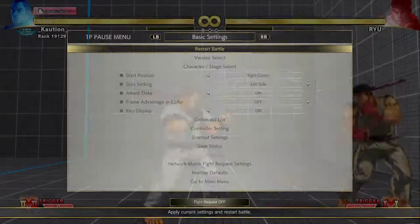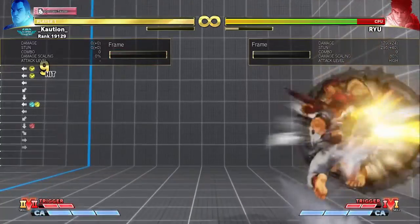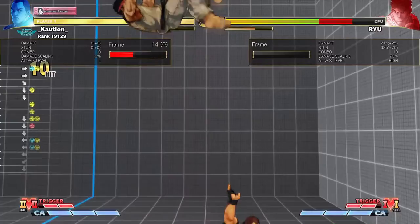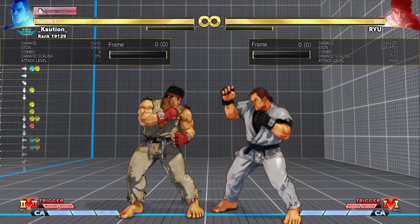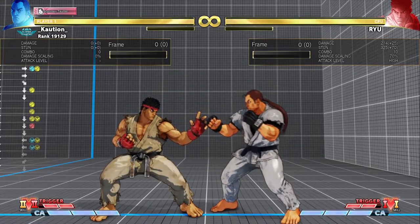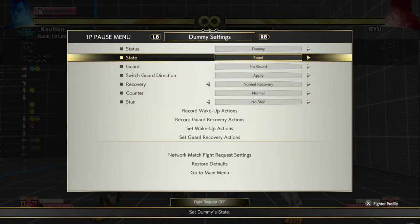I recommend — even if it's not max damage — to go into a standing medium punch instead. This is why the V-Skill 2 taunt cancel option select comes in very handy: if it's back recovery it doesn't come out, so you can link it into another crouching fierce. I can show you that as well.